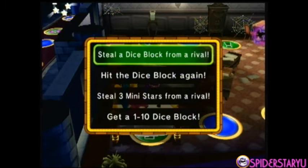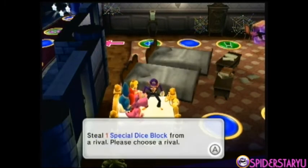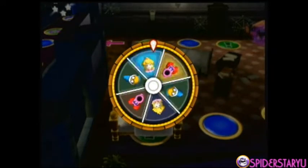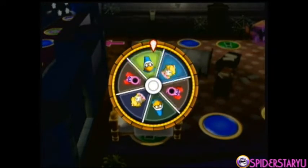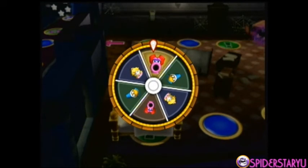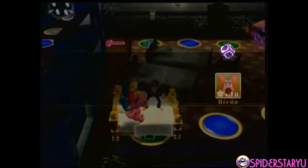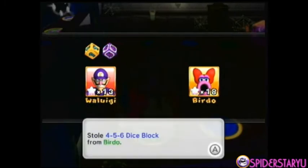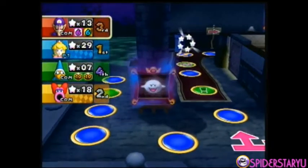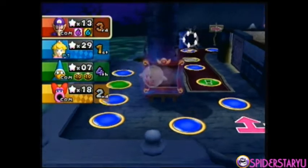I can steal a dice block from a rival — who do I want to steal from? I'll just choose randomly. I want to take Magic Koopa's. Does Birdo even have a dice block? Yeah, she has the 4-4-5-6. But I took Magic Koopa's — that's just me, I guess.